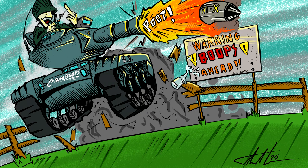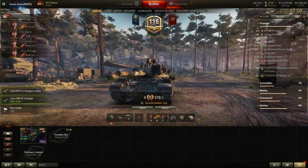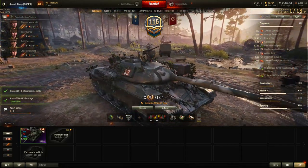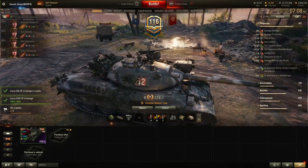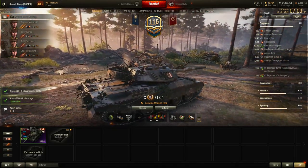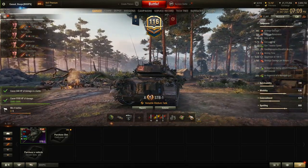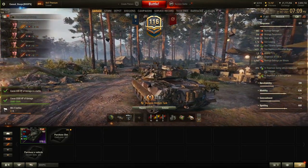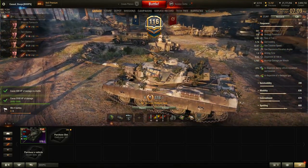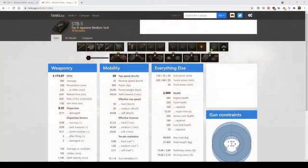Hey everybody, it's Casualboops coming at you with another video. Today we're going to be covering the STB-1, the tier 10 Japanese medium tank on the tech tree. If you've played any ranked battles lately you have definitely seen this tank — it's very popular. About a year and a half ago it got some pretty substantial buffs and now it's pretty strong, even used competitively in certain maps and situations. In random battles it is extremely potent and popular among some of the better players in the game.